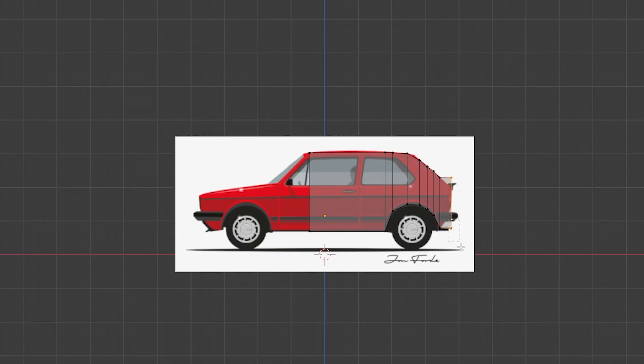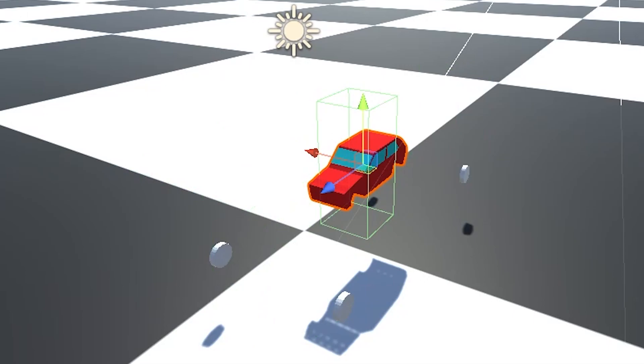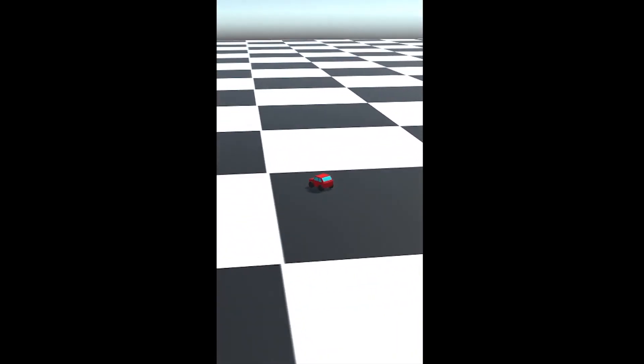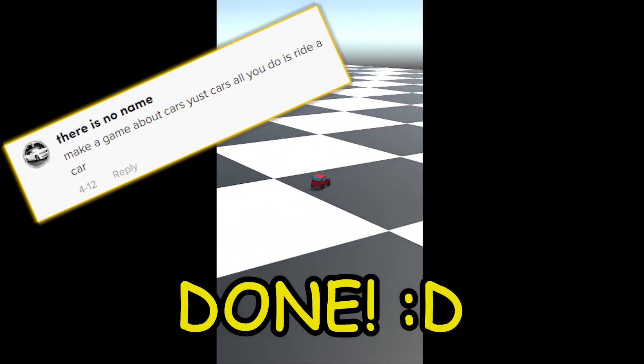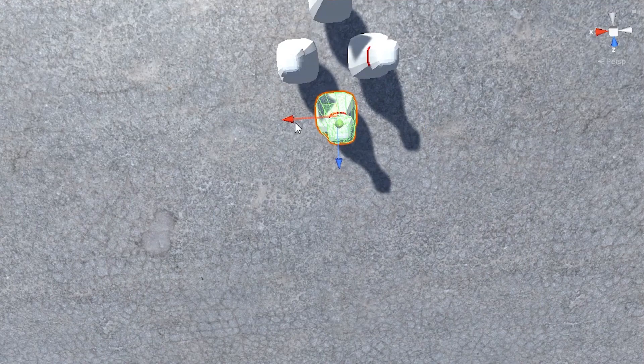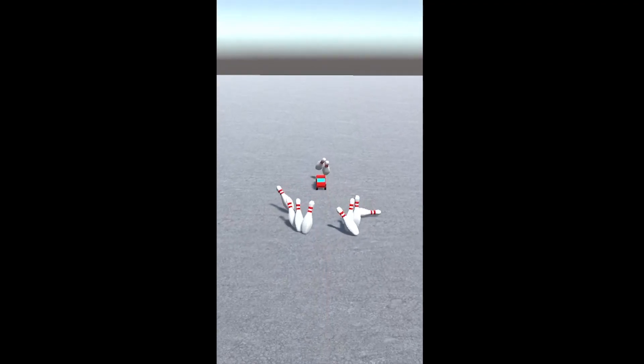I started modeling my own car — great success! After some tweaking around, we have a working car. And so, I finished the request. But this is not a game — something should be added. Bowling, of course! It works! And after adding a complete set, we have a bowling game.